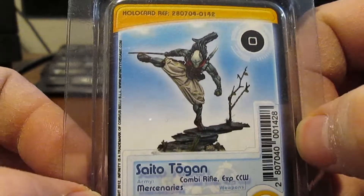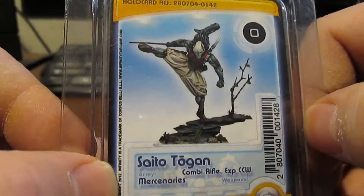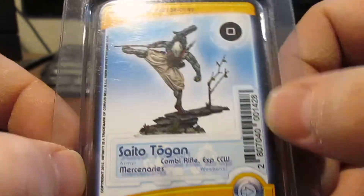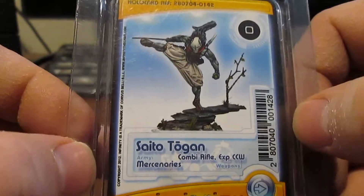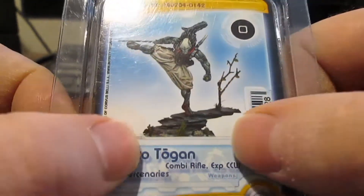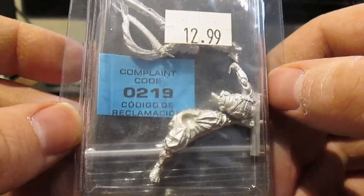The third one I definitely like — Seito Togan. Again, this is a mercenary, but he has that Japanese look, so it's fitting to put him in the Yujin. Being a mercenary, from my understanding he can fit in any faction that will pay the cost, except for a couple of them. This is how he's posed — he's on the base in a kick formation.